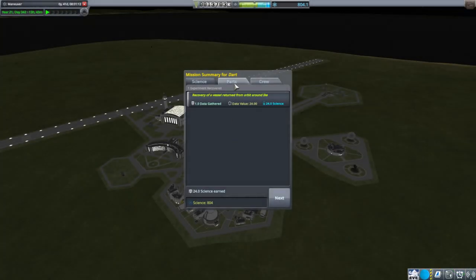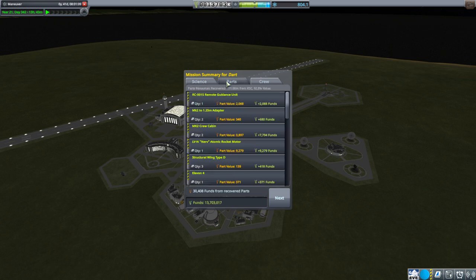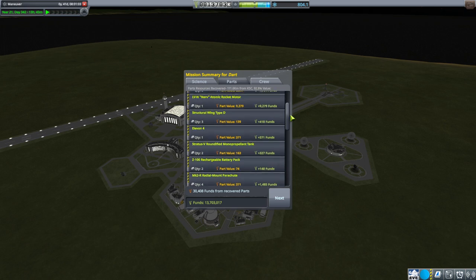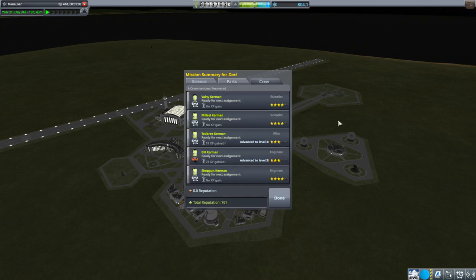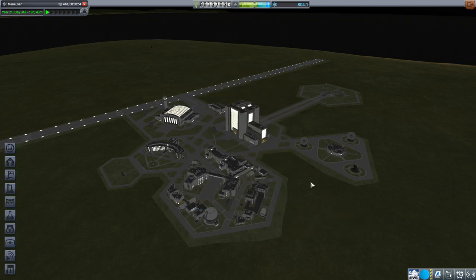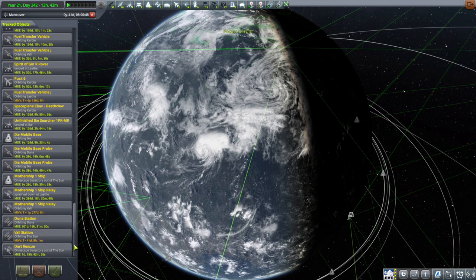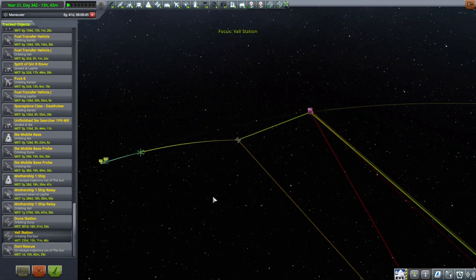We have some Kerbals back, folks. Finally. We are not completely out of Kerbals. Let's not use the Dart ever again. Recovery of a vessel—return from orbit around Ike—got us some science. We got some funds back, including the all-important Nerve, which is super expensive. We've got five crew members back. Bill finally got some XP—it's a little bit embarrassing not having any XP there. And let's just turn to the other mission that we've launched to Jool, and we'll try and get that properly situated.